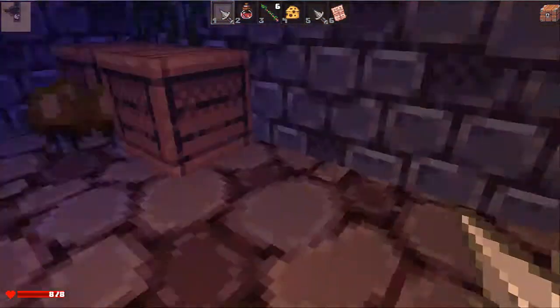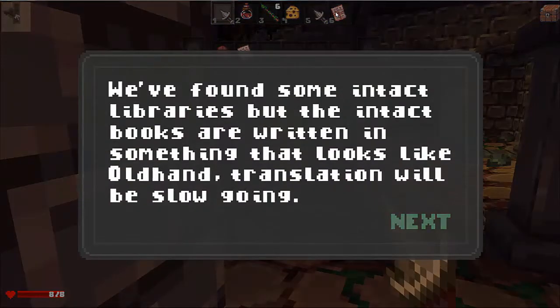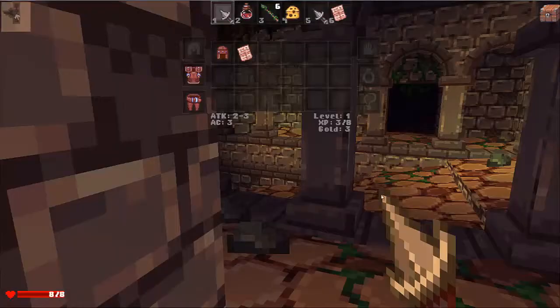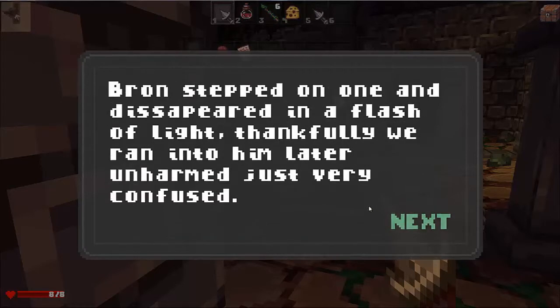At least it gave me some armor and a whole bunch of notes. Let's see these notes. 'We found some intact libraries, but the intact books are written in something that looks like a gold hand. Translations will be slow going.' And I'll look at this: 'Watch out for traps. Duh.'